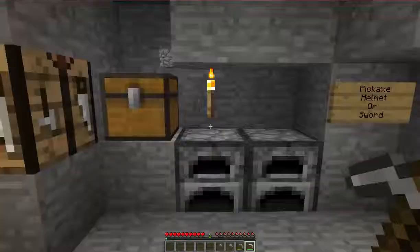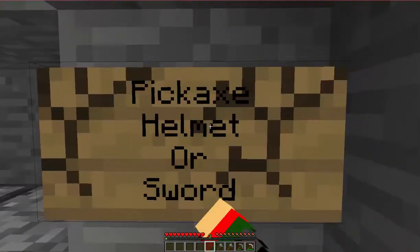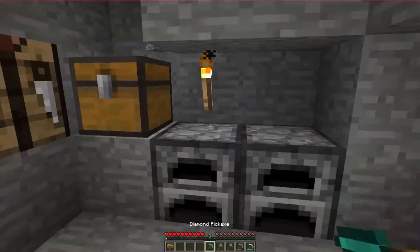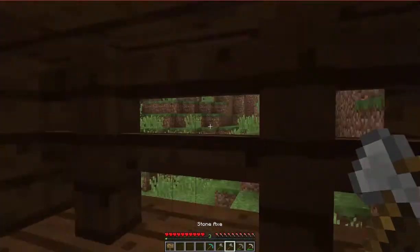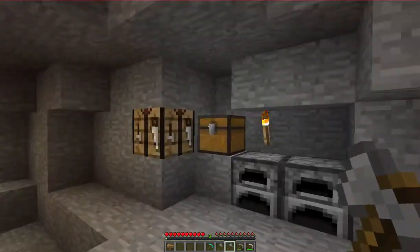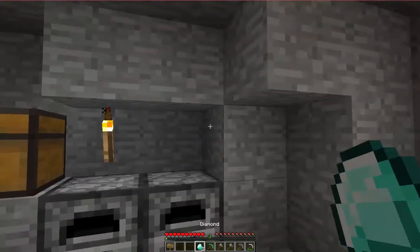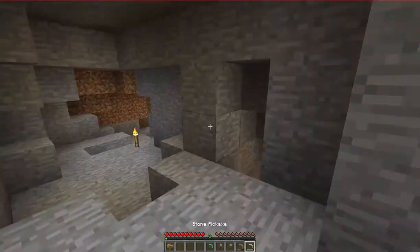Hey guys, it's Bricks here, and we are doing another Minecraft let's play video. Today we are here with all of our stuff. The pickaxe, helmet, or sword option is being removed because these diamonds are going to be crafted into a pickaxe. I didn't get any votes for this — sorry guys — but I think I'm gonna use it the most. I'm not the best at fighting, so I wouldn't really want armor or a sword. I thought it was a good idea because diamond pickaxe, and then we can make this one into an enchantment table.